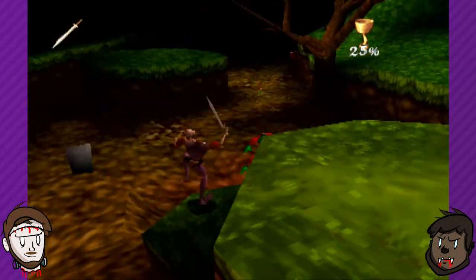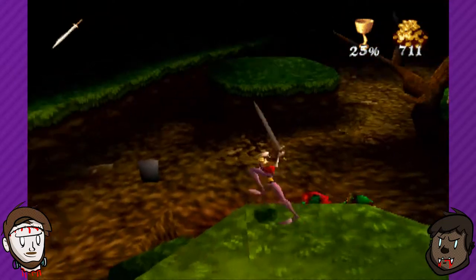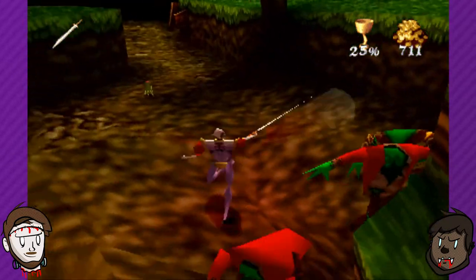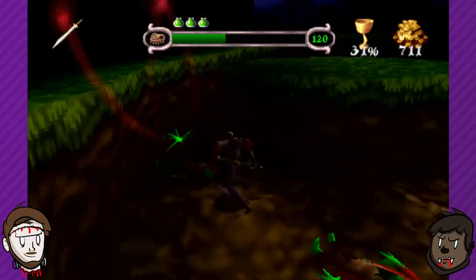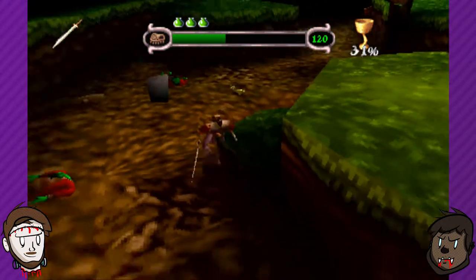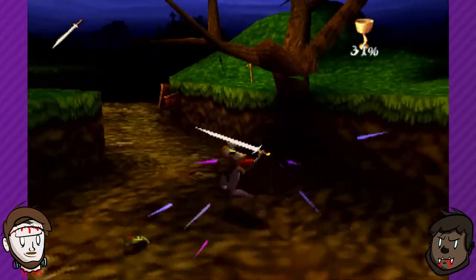This is a stupid animation for those zombies. I love it. There's your weapon. You know what we should do, Peter? We should try and track down some PlayStation 1 demo discs. That'd be kind of fun, right?